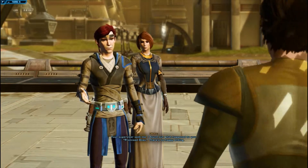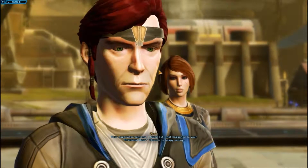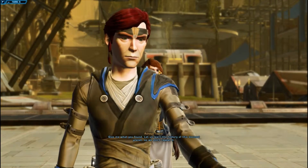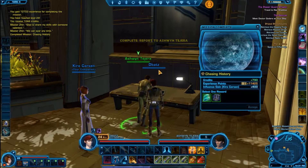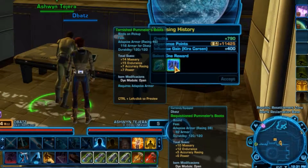'Your supervisor sent me. I found out what happened to your promised ones — there's no happy ending.' 'I knew they couldn't have disappeared without a trace. Give me what you found. Let us learn the history of this doomed planet so we don't repeat it.' Okay, completed. Is this any good? Oh yes it is — adaptive armor.